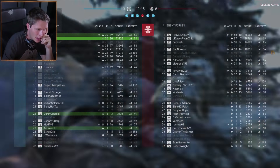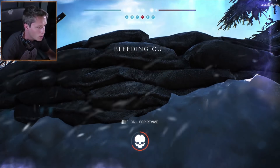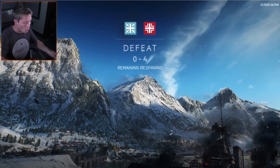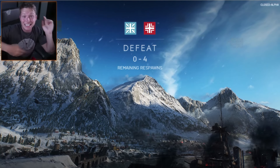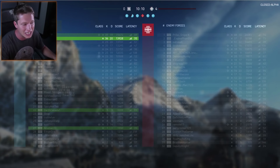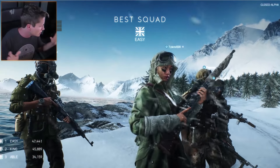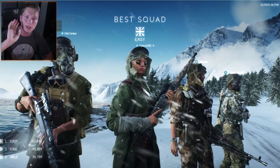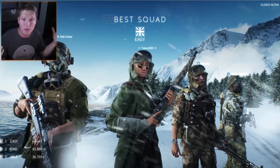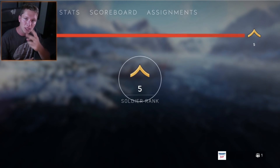We ended up 36 and 20 - not bad for our first game. We lost by four. We lost by four kills - if I could have not died right there we could have been the difference maker. But I would say I put in work - 36 and 20, second place on the team. Let me know what you guys think. Hope you enjoyed the video - if you did, drop a like. Maybe we can do more of the alpha, and definitely check it out in October when it comes out. Thanks for watching guys, peace out.